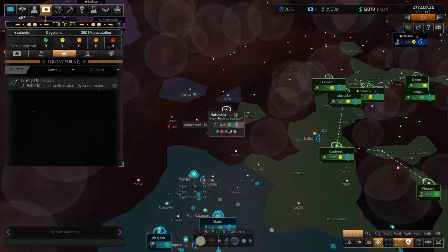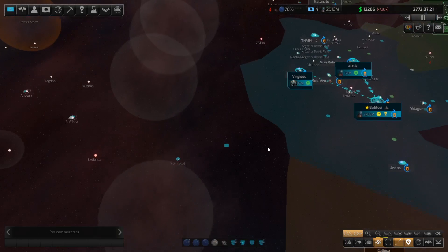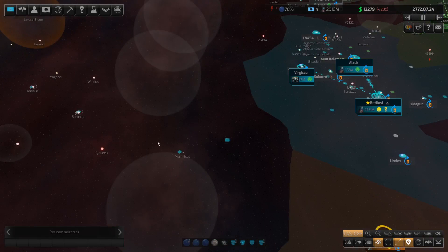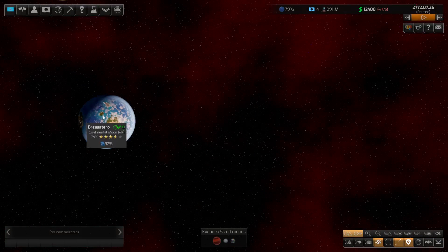Once the war starts, this is where it will get pretty hot. We'll need to deal with that at another time. The colony ship is there. That's actually not urgent. It's this planet here.